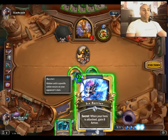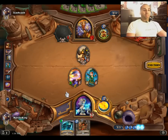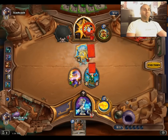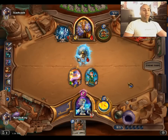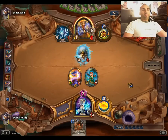What we're going to do at this time is freeze up his board, get an Ice Barrier going, and stall out the game a little bit. It won't be that appetizing a trade for him anyway — I don't think he's going to want to slam his face into that five-three, but he might if he has no other choice, which would be good for us.